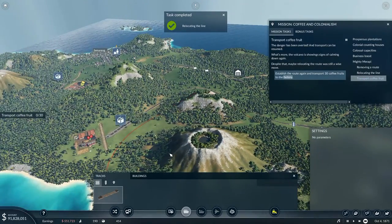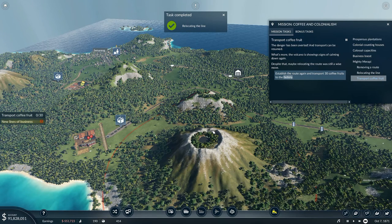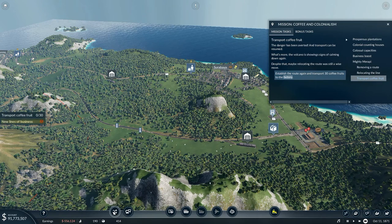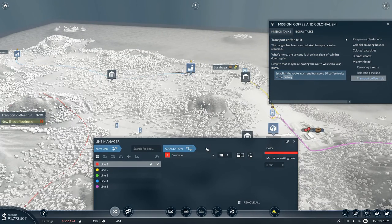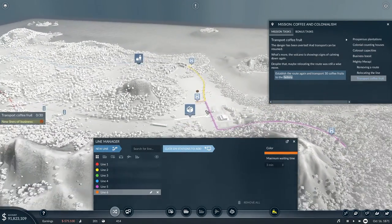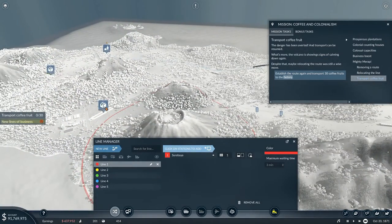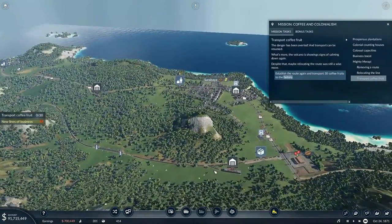The danger has been averted — transport can be resumed. What's more, the volcano is showing signs of coming down again. Despite that, maybe relocating the route was still a wise move. It's not going to hurt just in case it decides to liven up again at some point in the future. So we need to go back here, establish the route again and transport 30 coffee fruit. Line one — Surabaya down here. Add station — I've got Surabaya there, done like that.